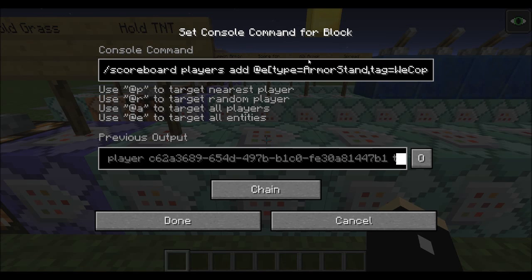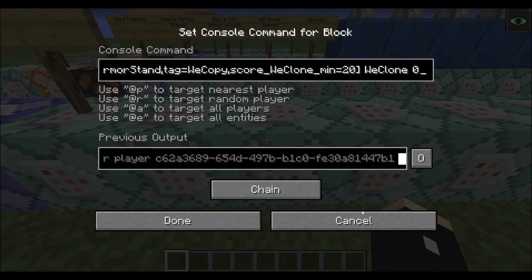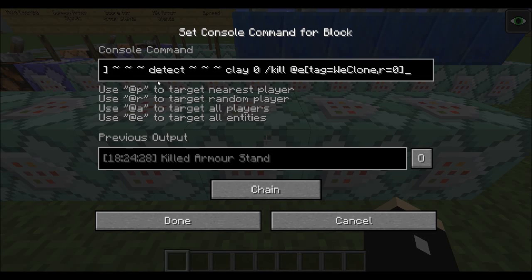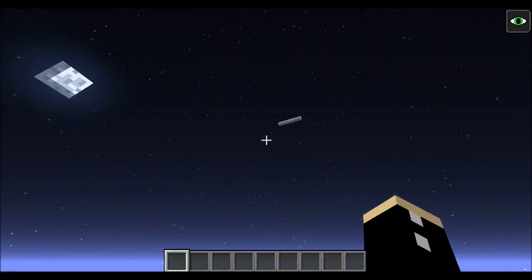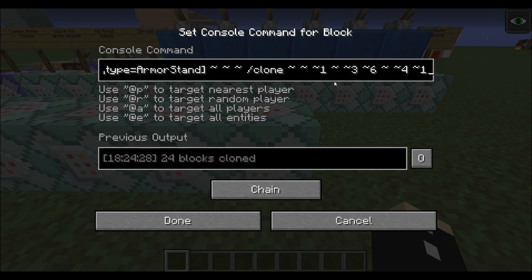So we're adding an armor stand which is named WECopy and then we are adding a score to it. Now every 20 ticks that is going to be set back to zero, but when it reaches 20 it's going to be summoning another armor stand. And that armor stand is going to die when it hits a clay block, hence why it dies up there. And it's also going to be teleported 0.5 blocks up into the air every tick, and then it will run a clone command.